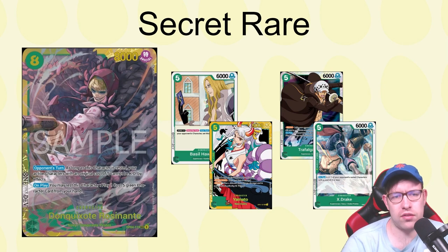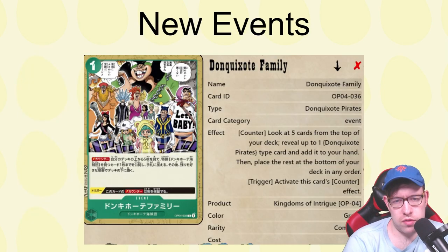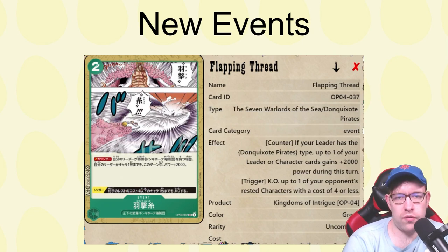We have a couple of events to talk about. There's a searcher event that looks at the top five for one of a specific type — it has to be a character — and it's also a counter effect, which is weird. You can play it on your opponent's turn when they attack, which works with your leader a little bit. It doesn't cost you DON for it, but it's kind of wonky. It seems like you can even find another copy of it.